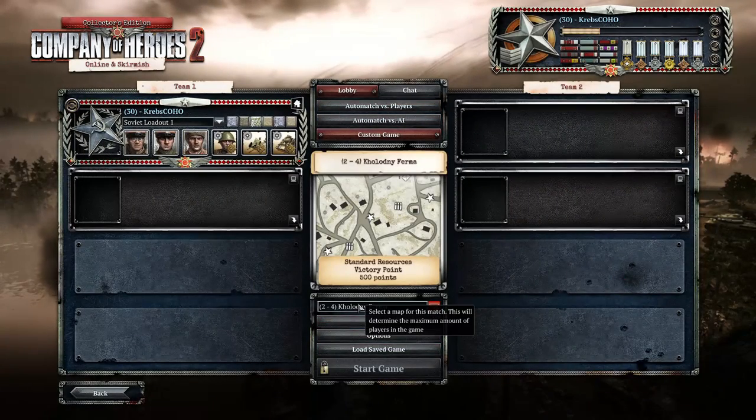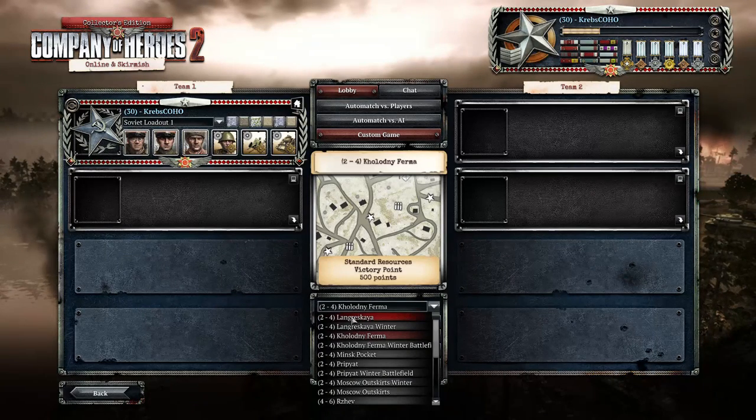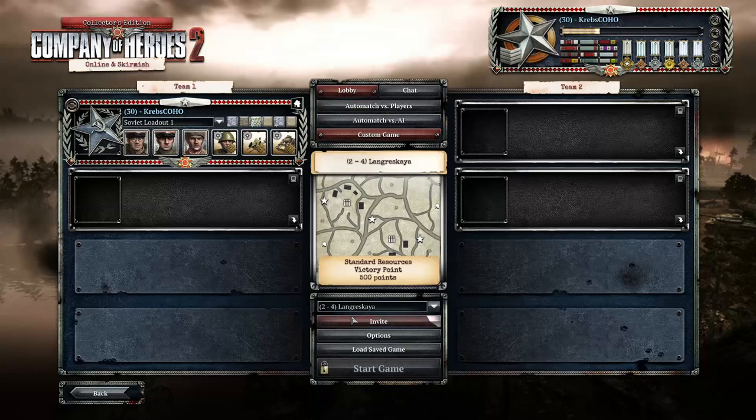So the first one - you guys are gonna be enjoying this. What could the new map be? Let's take a guess. We have absolutely no idea, Krebs. Well, what if I gave you the hint that it was a classic map? Now you might be thinking, could it be the Shelt? Could it be the Shelt? Please tell us the Shelt! Nope, it's not. It's Longra. It's Longra.